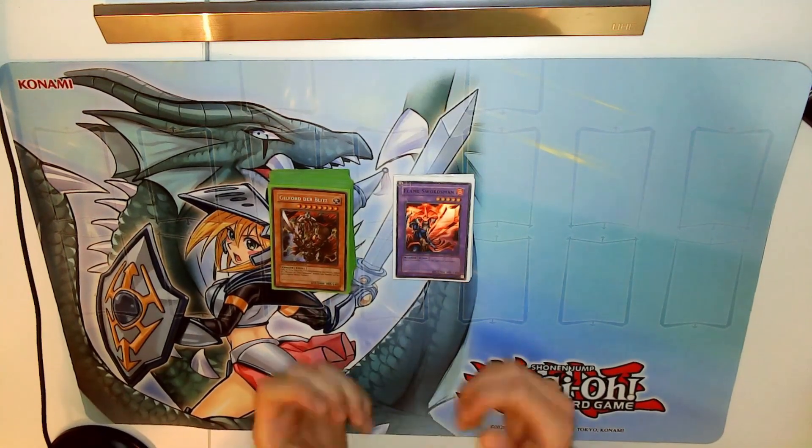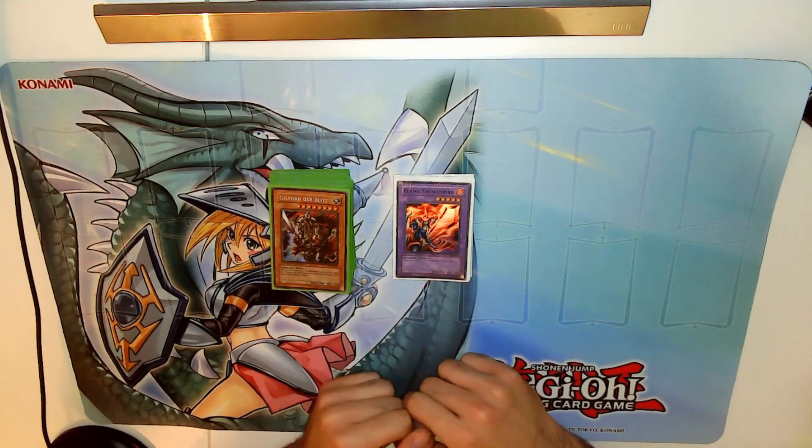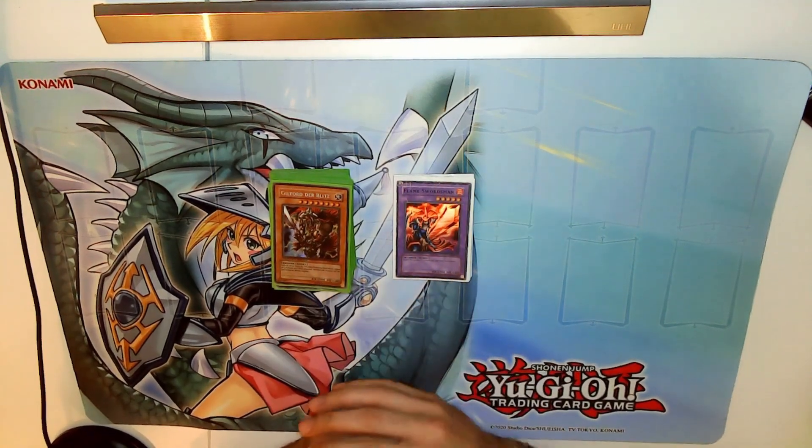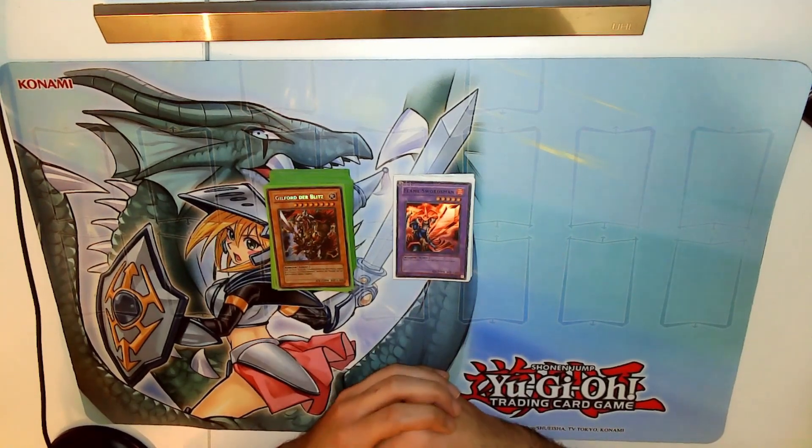Hey guys, KnoGuard here. We're back today with a character deck profile. Today is Joey Wheeler, and as you can see we have Guilford the Lightning as the Ace card instead of all the God cards that the other ones have.